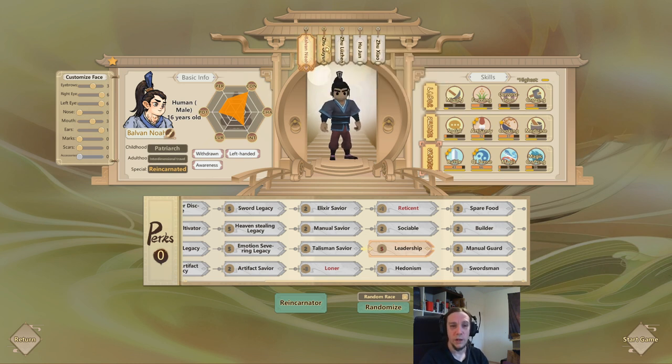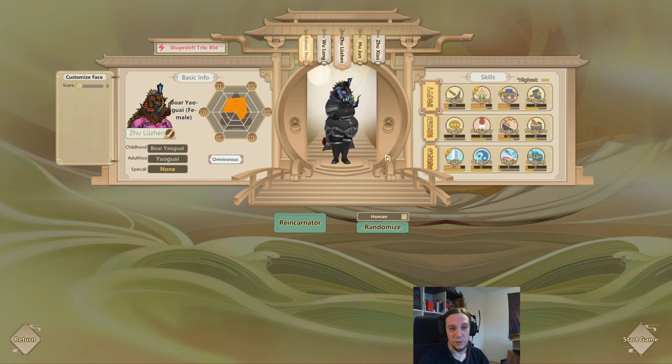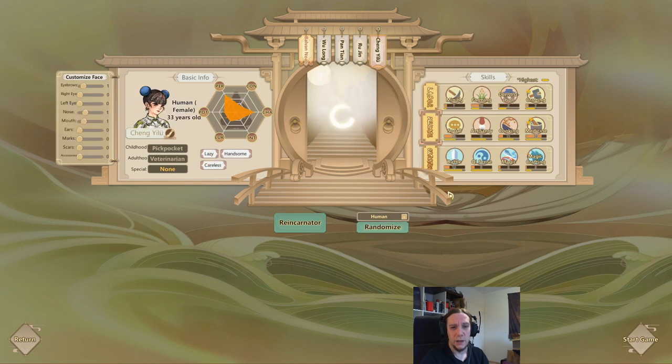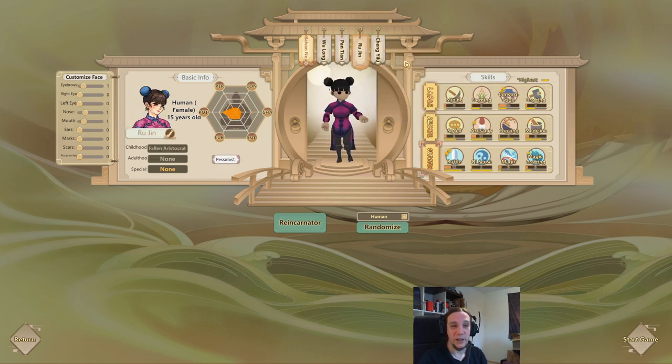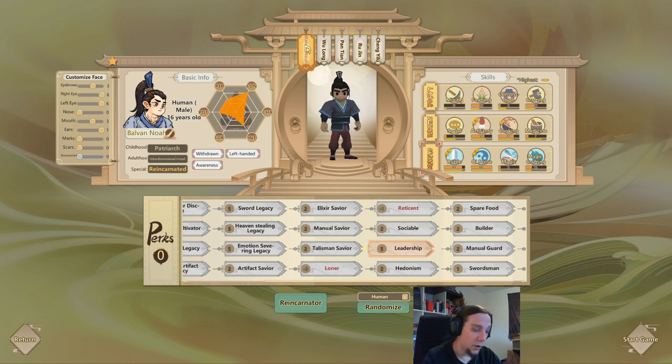It was really a smooth decision after all. I want to randomize the sect - no Yaogui guys. With heavenly tribulations hitting harder than ever in immortal mode, I want a bunch of humans. I'm not even going to look at their stats, because true randomness is something I really love - working with the resources the game flings at you, even if they are bad. Over-optimizing can kill a lot of fun.